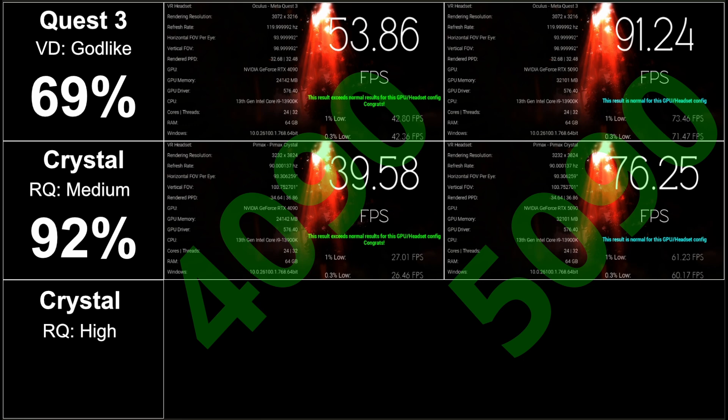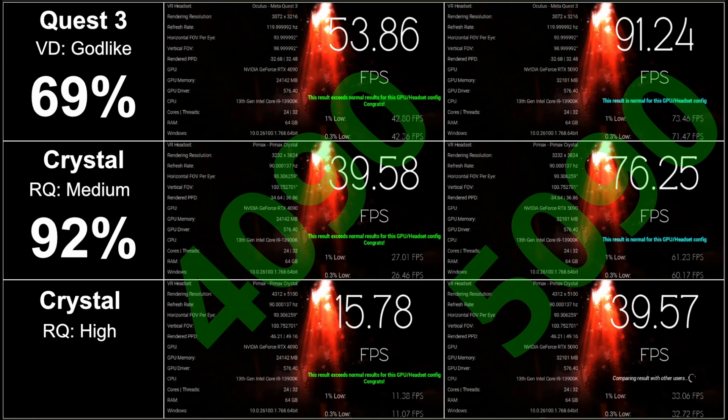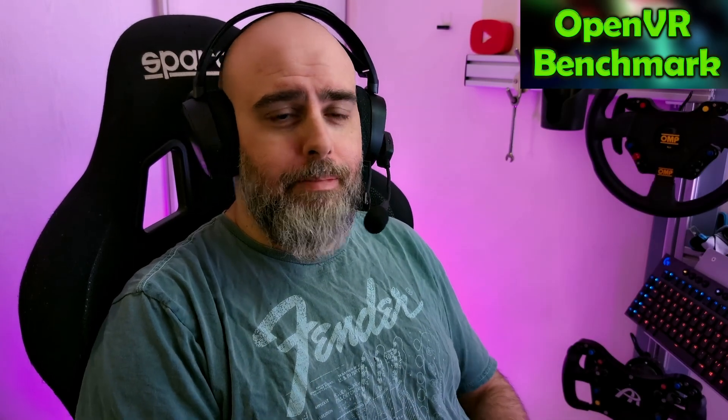Finally, moving on to the Pimax Crystal on high resolution — 15.78 fps on the 4090, as expected on such a demanding benchmark setting. Then moving to the 5090, a whopping 39.57 fps, which is a humongous boost of 150%. There it is — who doesn't love a screen full of benchmark results!